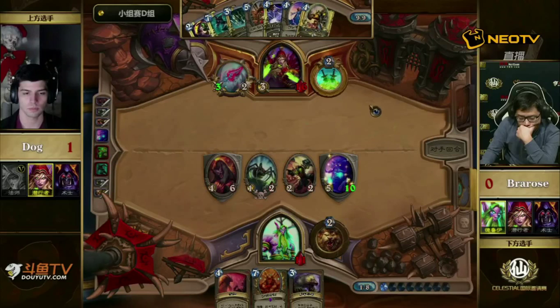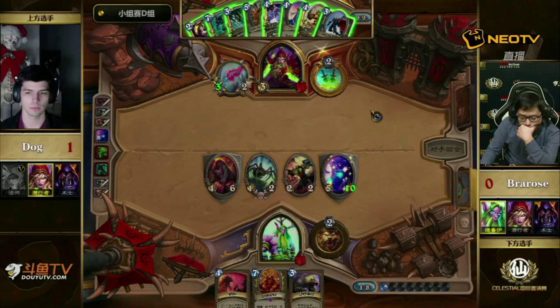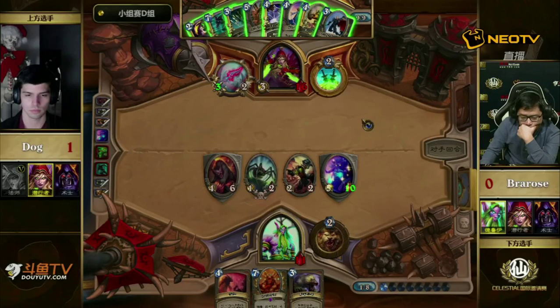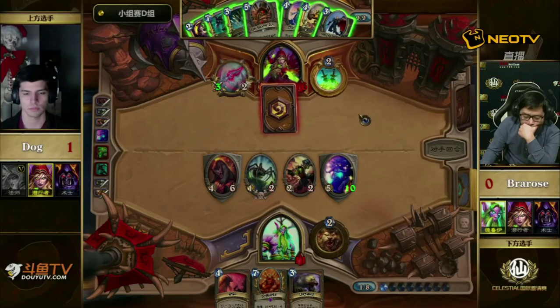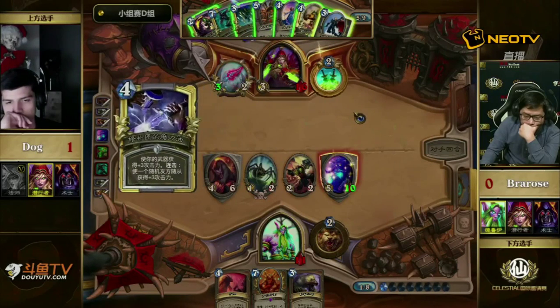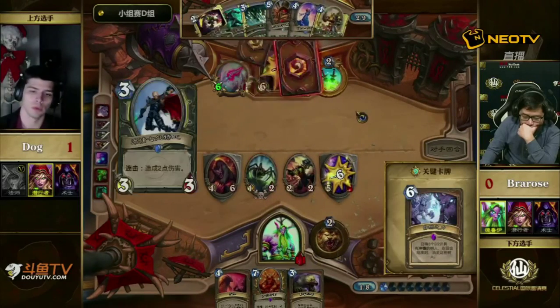I like the Ancient of War play best here, because going for Savage Roar could also be game over if Dog has the answer, and you have the option potentially next turn as well. I think you have lethal no matter what on the following turn, even without Savage Roar or Force of Nature. And Bra Rose goes for the safe play — I really like this, well played to Bra Rose. Dog has Tinker's and Flurry but that costs six mana to do, so it would full-clear everything. Then he could go Tinker's SI:7 onto the Haunted Creeper, hit Ancient of War, and Flurry for a full clear.